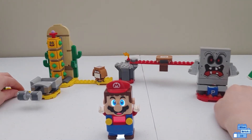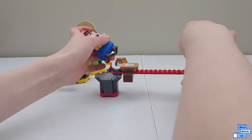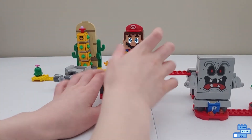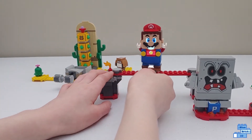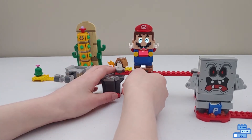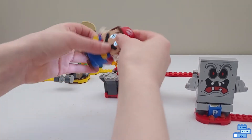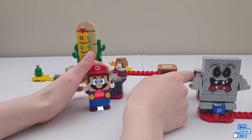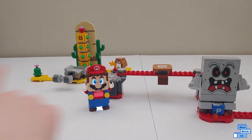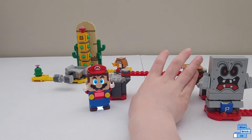Now I'm going to show Whomp's Lava Trouble. The main feature is lava, so Mario gets burnt when you place him on it. You have to move him around. I like that feature — and you can get it in other sets, so this is a cheaper way to get it. It's really fun, and it's nice to have two if you own both sets.